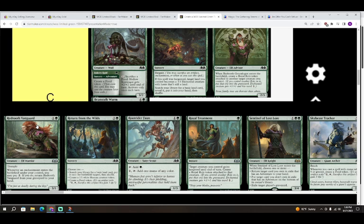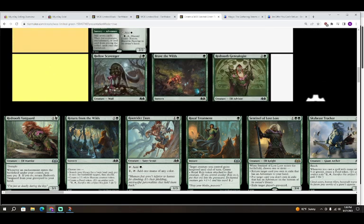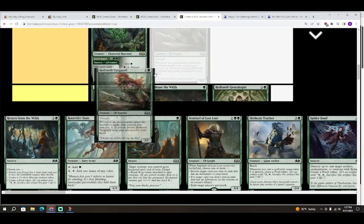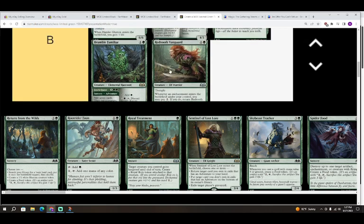Next is Redtooth Vanguard — one colorless and a green for a 3/1 Elf Warrior with Trample. Whenever an enchantment enters under your control, you may pay two — if you do, return Redtooth Vanguard from your graveyard to your hand. I'm giving it a B. Two mana 3/1 Trample will trade but also deal damage, and you should be putting plenty of enchantments. Having two mana up to rebuy it is enough. I feel like it'll be an all-star in aggressive decks.